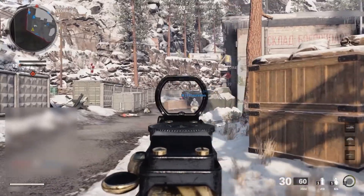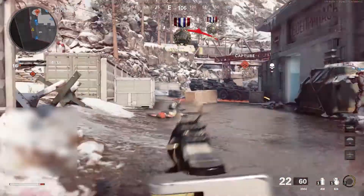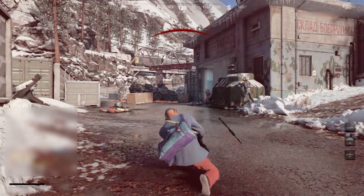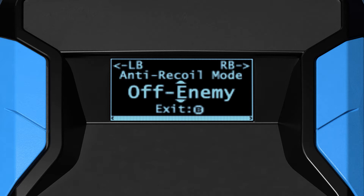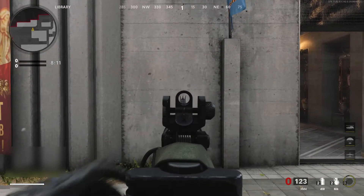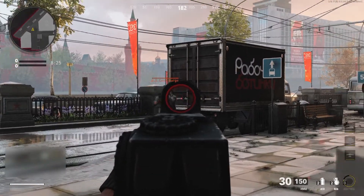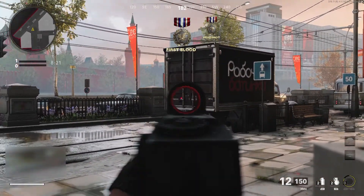Many of you will naturally tilt your aim stick to correct for this without even thinking about it, and that's okay. But for those of you who find this bothersome, you can change the anti-recoil mode from its default setting. The off-enemy setting is optimized for walls and non-enemy targets. Aiming while firing at the enemy tends to be easier with this setting, especially at long range or when struggling to stay consistently aimed at an enemy.